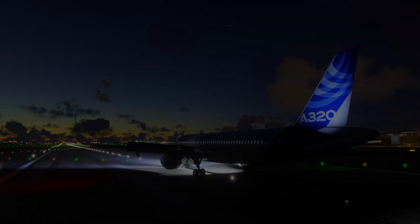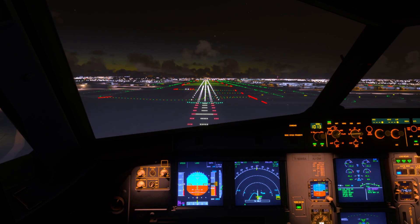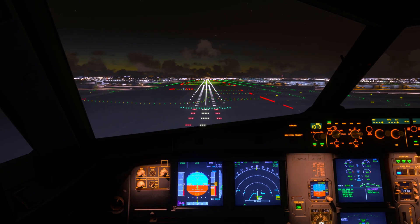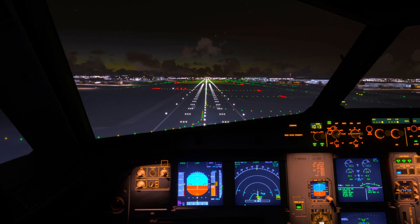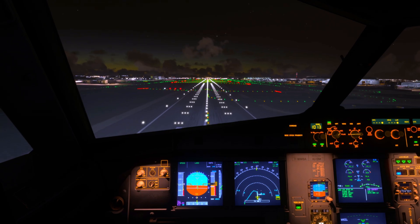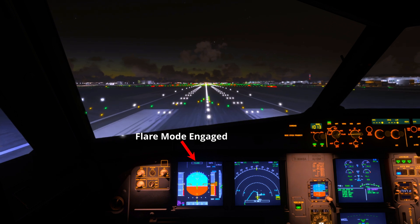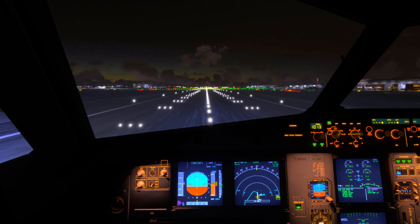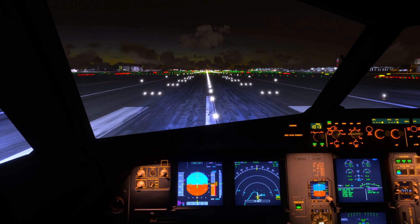Let's see Flare Mode in action. As I approach the runway and pass 50 feet, I can feel the system gradually reducing the pitch. To counteract this, I lightly pull back on the side stick to achieve a smooth touchdown. It's that balance between pilot input and system assistance that makes the A320's landing so unique.